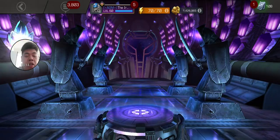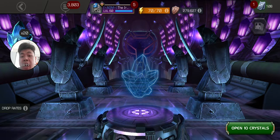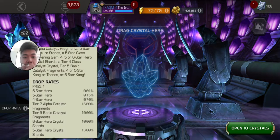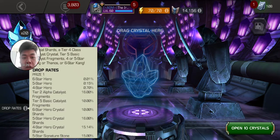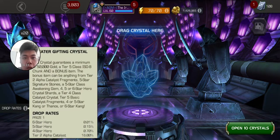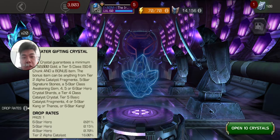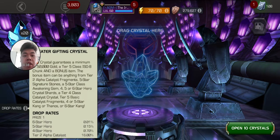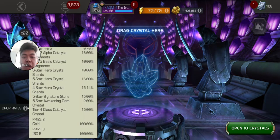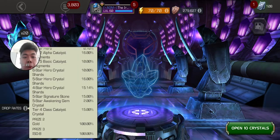Moving on, we will be opening the 20 greater gifting crystals. I'm not sure if you guys have seen it on social media, but there are a lot of people who have opened like 15K six-star shards, 15K five-star shards. That is the kind of rewards we want to get, as well as the five-star awakening gem crystal, which is sitting at about two percent.